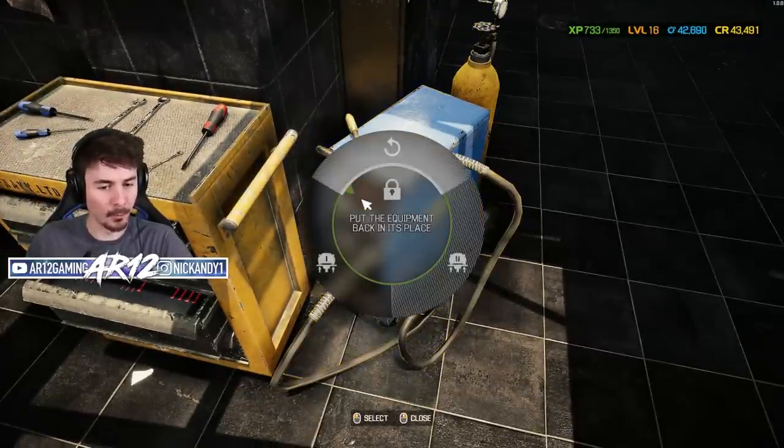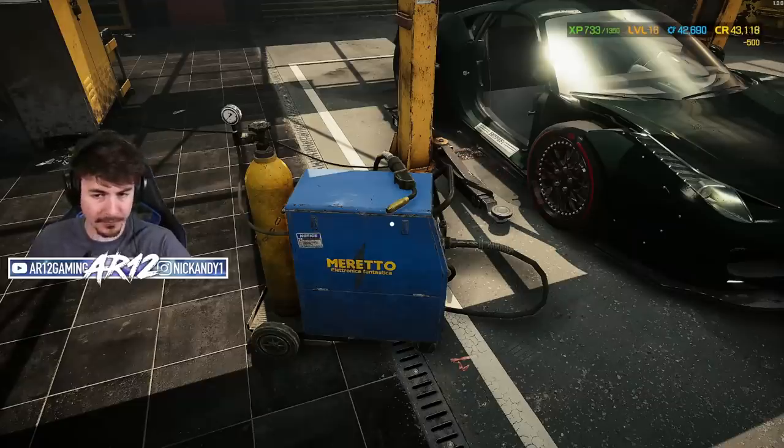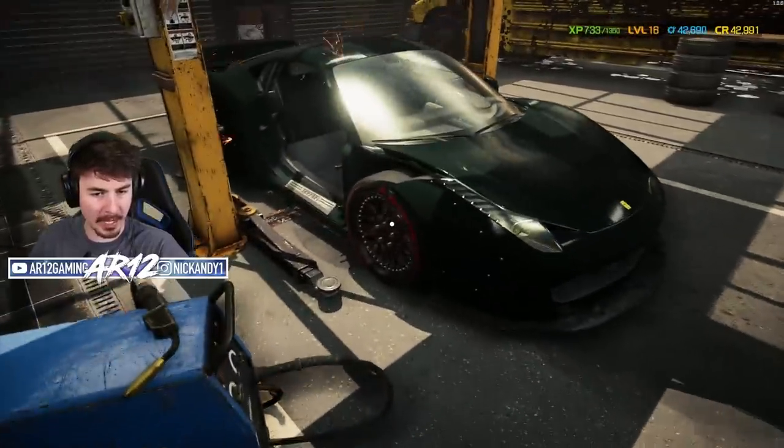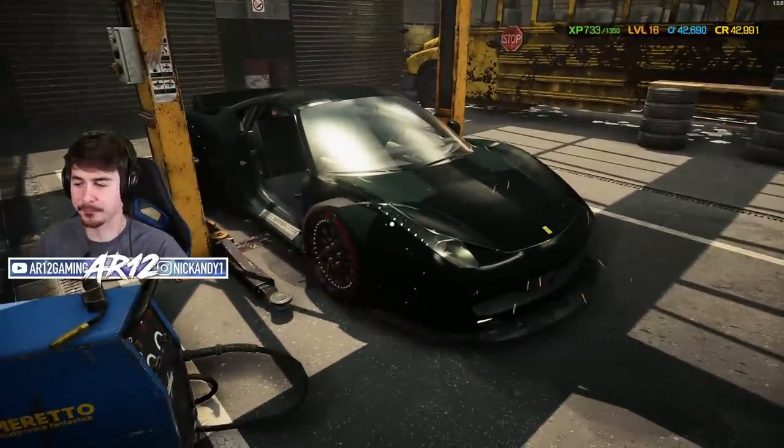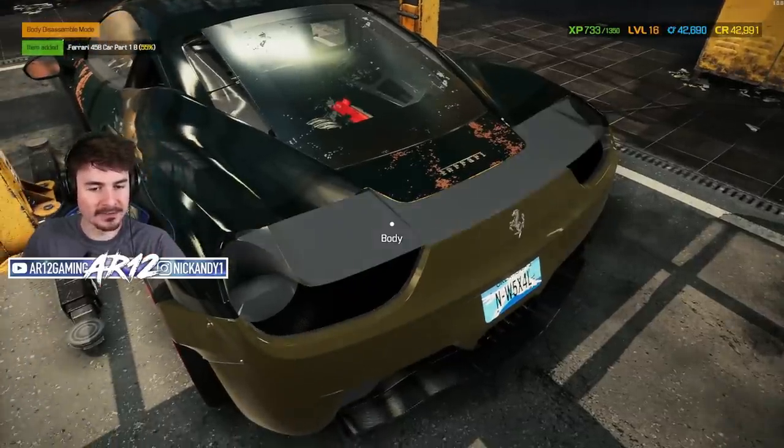Let's bring over the welder as well. This welder will take all of the nasty rust off of this vehicle. We'll spend 500 bucks and that'll fix up the frame beautifully. I guess we will begin our disassemble.